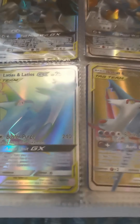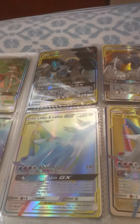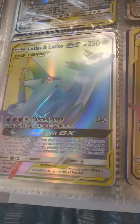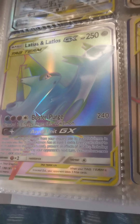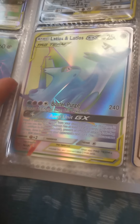Now we have Latios and Latias, 250 health. Buster Purge: discard three energies from this Pokemon — 240 damage. You need a water energy, two psychic energies, and one anything energy.